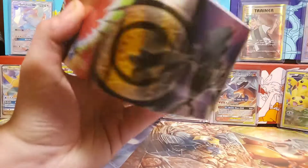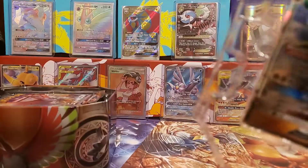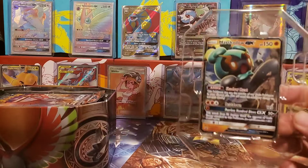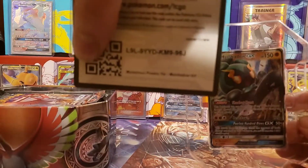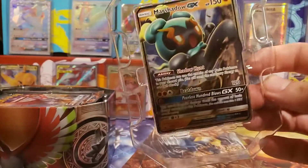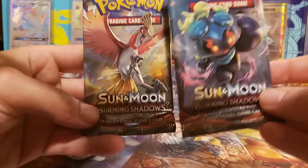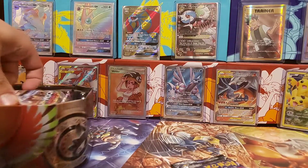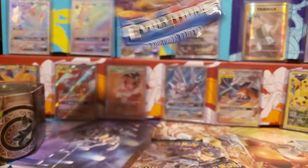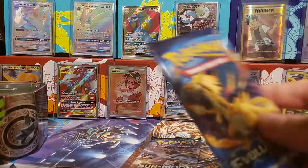I already opened the tin so there's no seal. I throw stuff everywhere. You can give them the code card — there we go. You get a cool Marshadow GX, it's a cool promo. We'll do evolutions first — you're gonna open that one, okay? Switch spots.